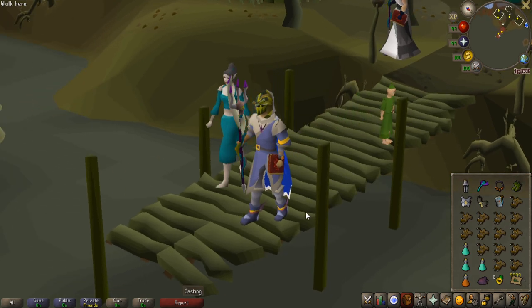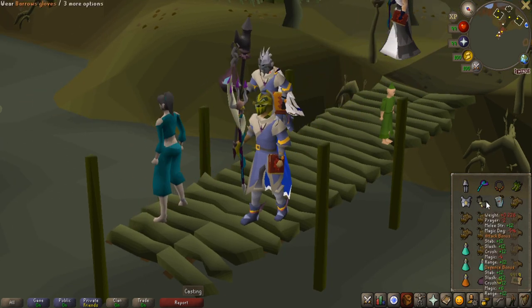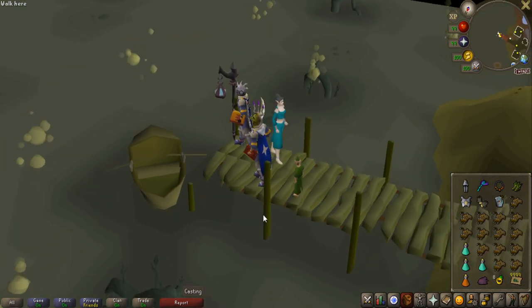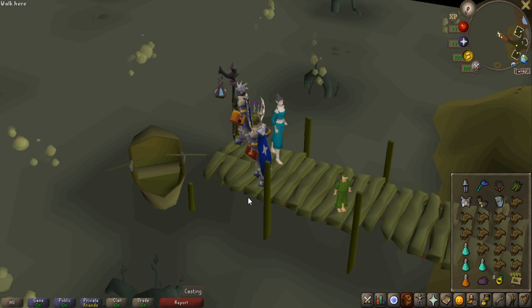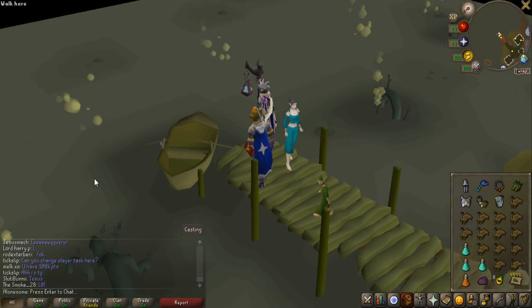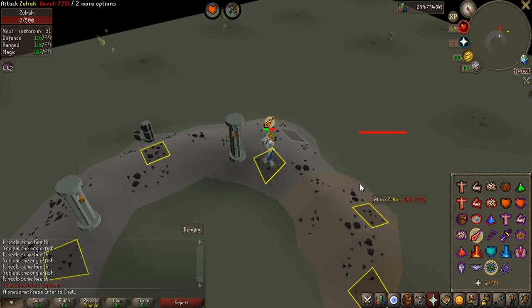So I actually just equipped my exact gear that I have on live — imbued heart, the exact same range setup. Usually my kills are like 1 minute 30 seconds to 2 minutes on a slow kill on Solra. So let's see how it feels with the nerfed blowpipe and what the first kill is going to be.